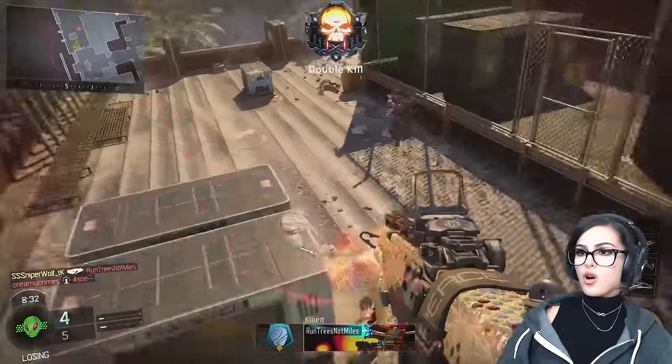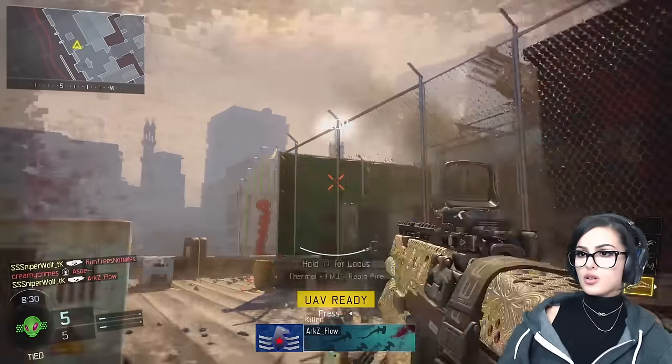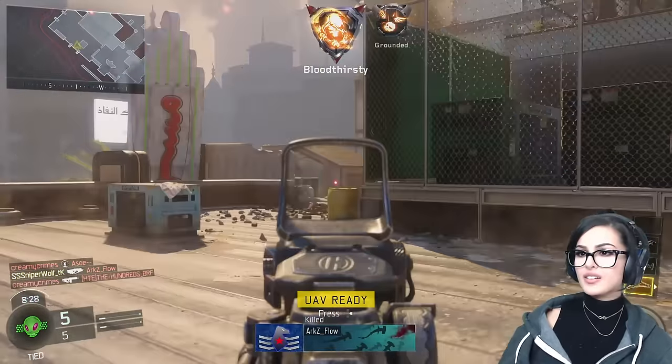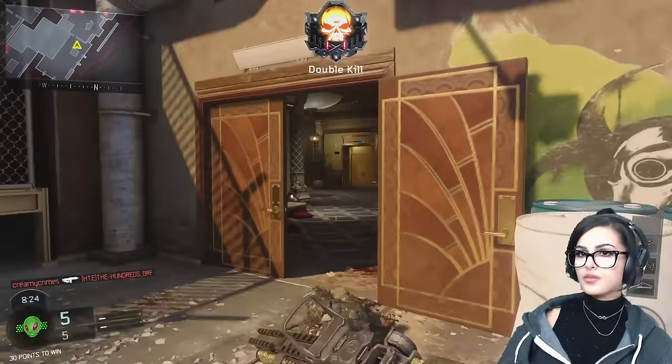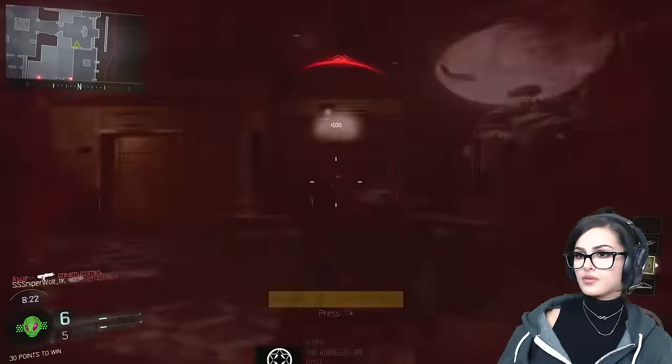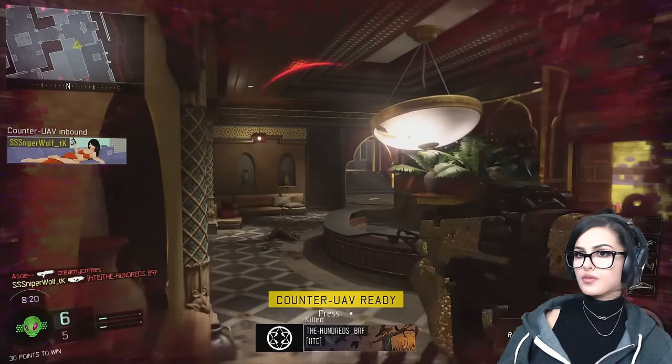As you all know, every specialist has a set of challenges where you get 100 kills, 200 kills, 800 kills with that specialist. Once you get 800 kills with one, it unlocks new challenges where you have to get 40 kills using their weapon and 20 kills using their ability.